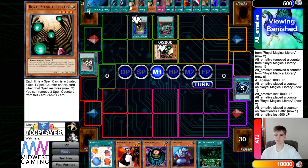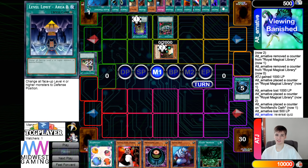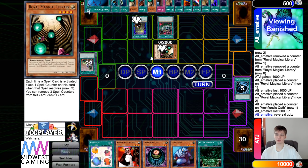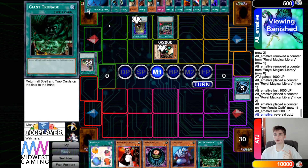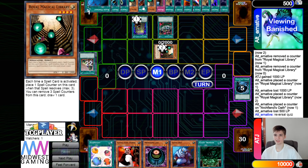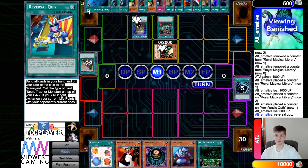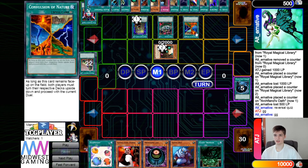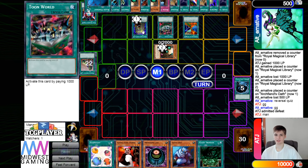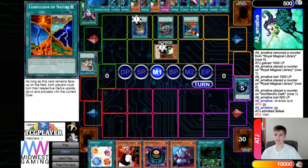There's a question about whether they should have used nature first to see the top card. To be fair, they could have called reversal quiz and if it's anything else it doesn't matter — area B and royal magical library would handle it. The host thinks they already knew it was at the top. Reversal quiz reads: send all cards in hand and on field to graveyard, call the type of the top card of your deck — they call it right. So they didn't mess up. The host admits this deck is kind of wild to keep track of — definitely not a normal GOAT deck.